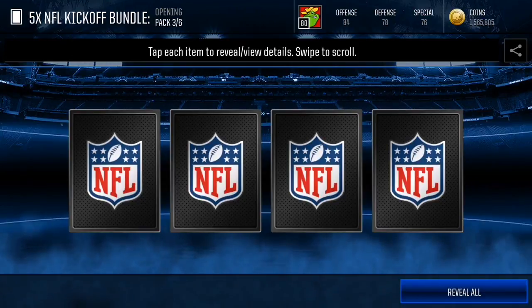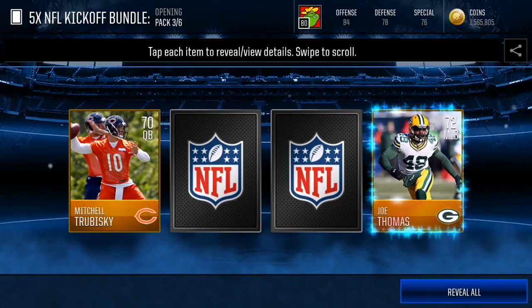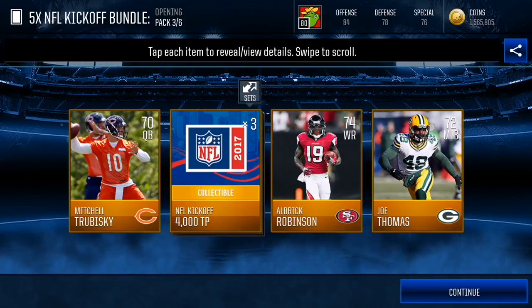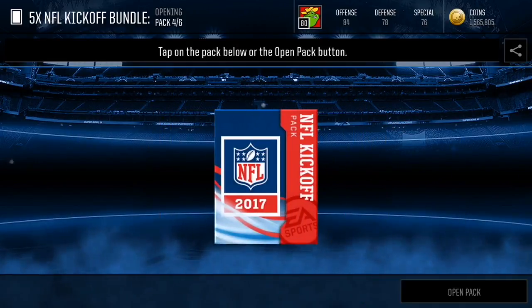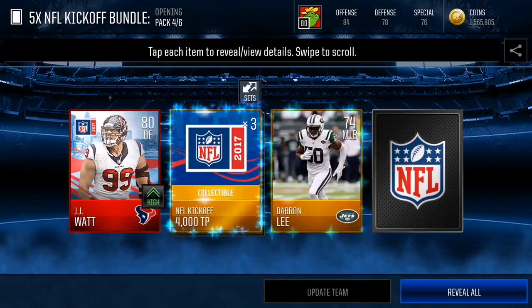Third pack — no elite players. We have Mitch Trubisky, Joe Thomas, Aldrick Robinson the goat, and three times 4,000 training points again. Here we go, fourth pack — let's see what we get.